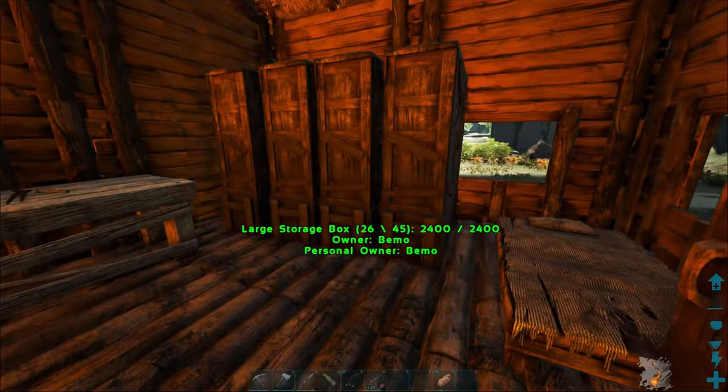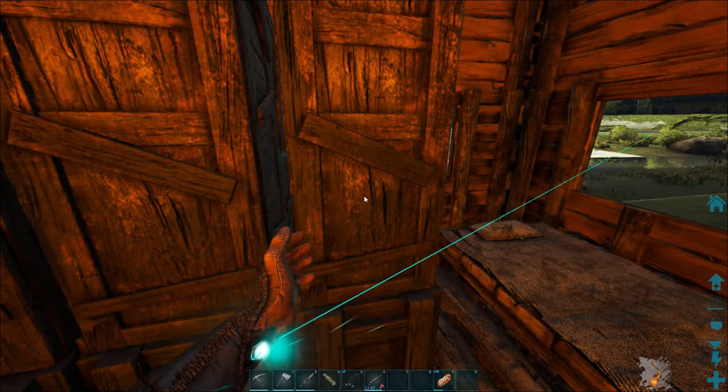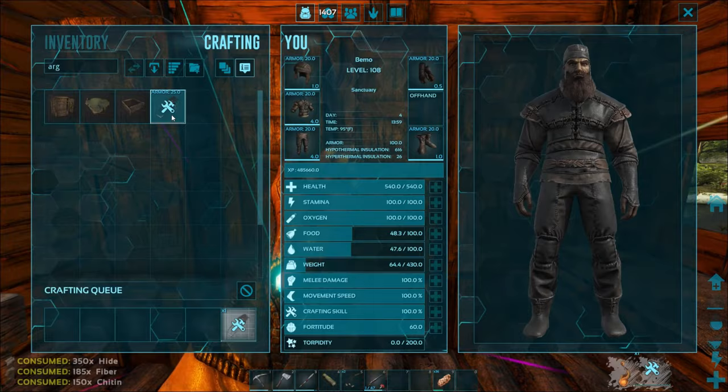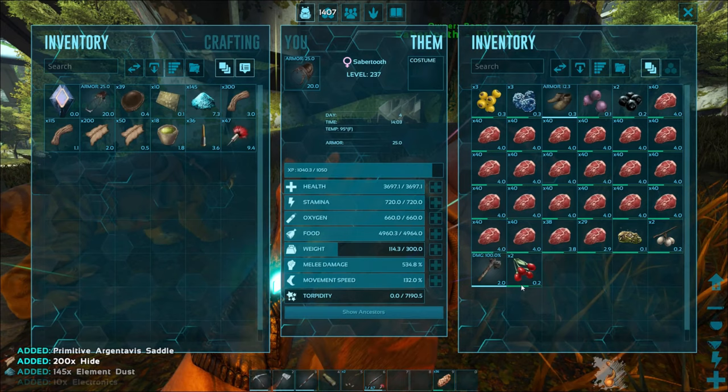The thing we need to do before we go is get a saddle. We need a little bit of chitin, fiber, and hide. I'm getting pretty low on hide but we got enough, and we have enough chitin too. Let's empty these sabers out before we go. I think we're gonna be taking this one - he doesn't have much on him, a lot of meat we don't need, so we can drop all this.